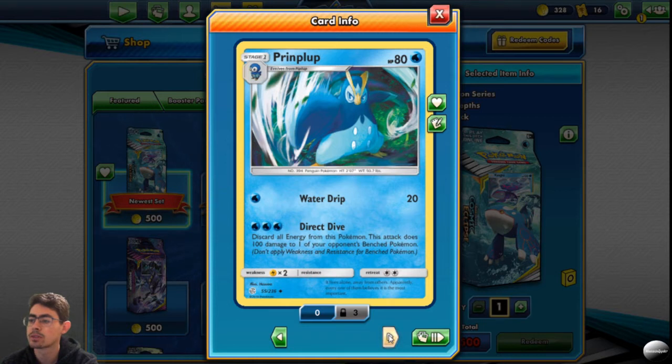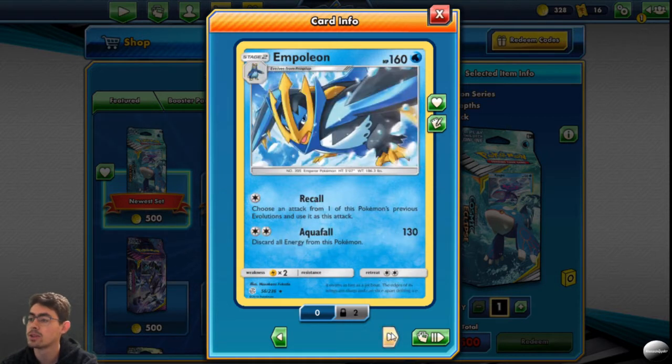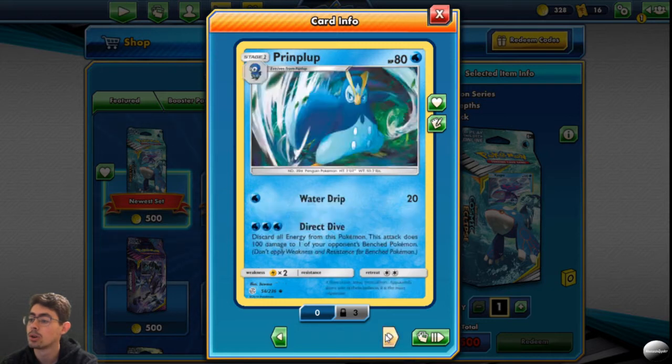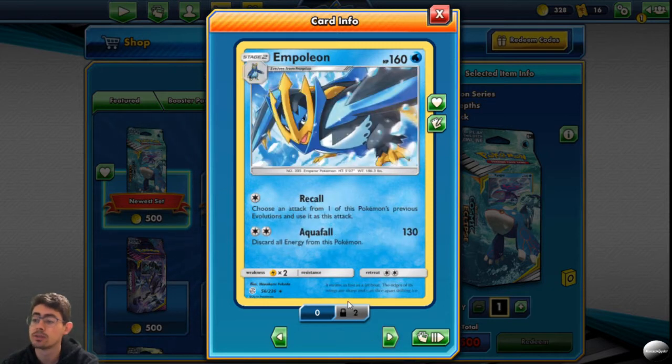Prinplup has Water Dive and Direct Dive — Direct Dive discards all energy from this Pokemon and does 100 damage to one of your opponent's benched Pokemon. Empoleon has Recall: choose an attack from one of this Pokemon's previous evolutions and use it as this attack. That is quite nice with Bubble Hold, for just one energy. Very nice.